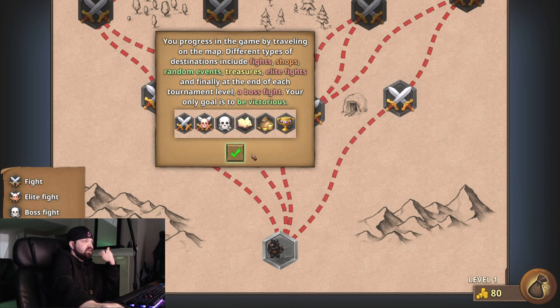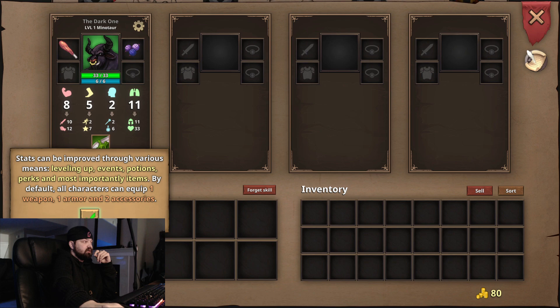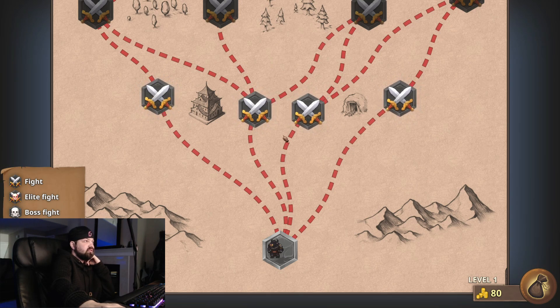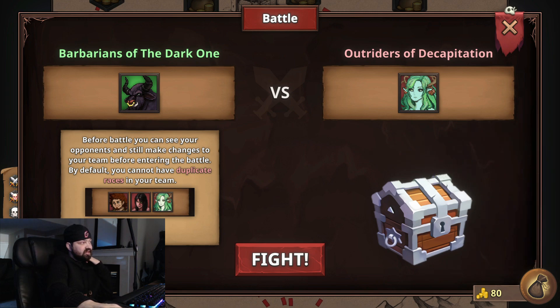Your progress in the game: you've got fights, shops, random events, treasures, elite fights, and then a boss at the end. Click the bag to access your inventory. Stats can be improved through leveling up, events, and potions. Each character has a gear button in the upper right corner for additional options. We can rename him — he is the Dark One. That actually works out perfect since he's a black minotaur. It's basically all fights — let's just stay in the middle. Before battle, you can see your opponents and make changes to your team. You cannot have duplicate races.